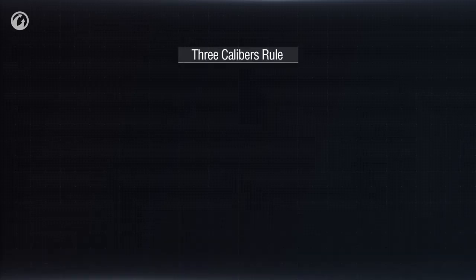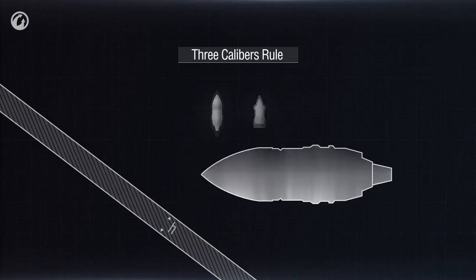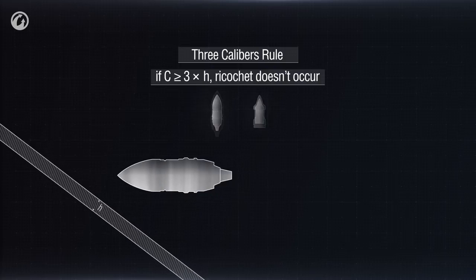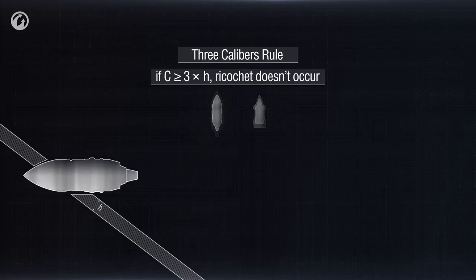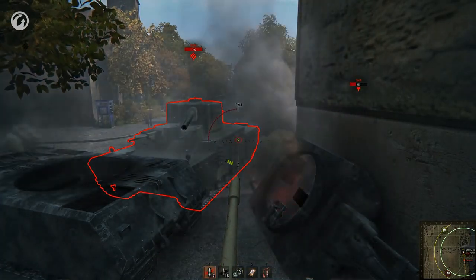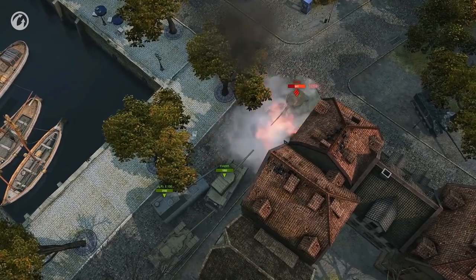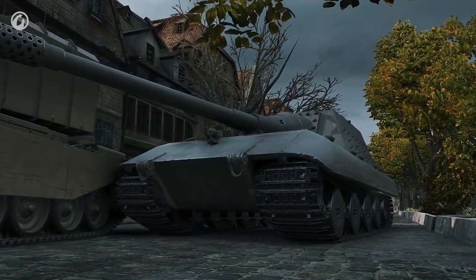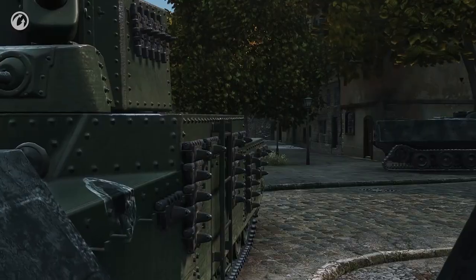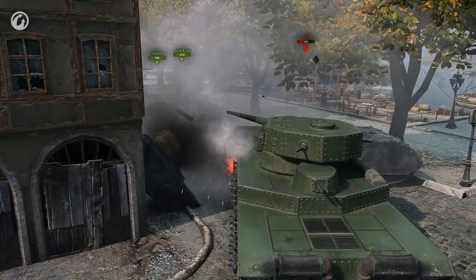Now for another important axiom in World of Tanks: the three calibers rule. It only applies to AP shells and APCR shells. If the shell caliber is more than three times the nominal armor thickness, there will be no ricochet — the shell will attempt to penetrate at any angle. In summary: if the angle is more than 70 degrees, there's no point in using AP or APCR shells unless you're aiming at an enemy hiding behind a building or firing from a very large gun. HEAT shells can fire at even greater angles, but note that they don't normalize, so they must pierce the full relative armor thickness.